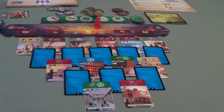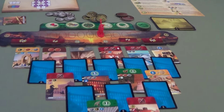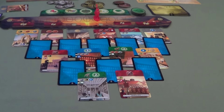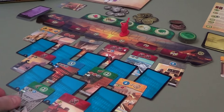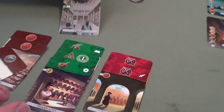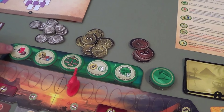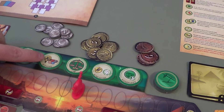Who gets to go first? Carmen gets to decide because she is weakest on military — whomever has this token on their side of the board chooses who goes first or second. Carmen: I would like to go first. The science card requires a book and I have a book — so I build it for free. Now I have two writing symbols, which means I get to pick one of the bonus tokens.